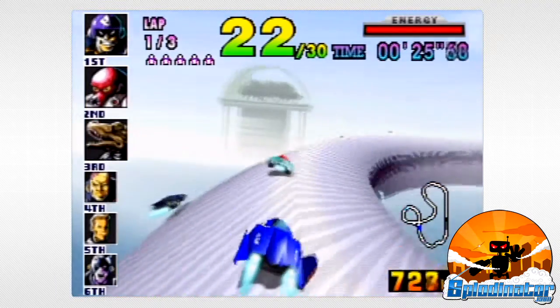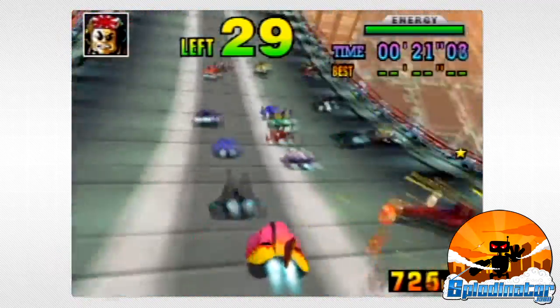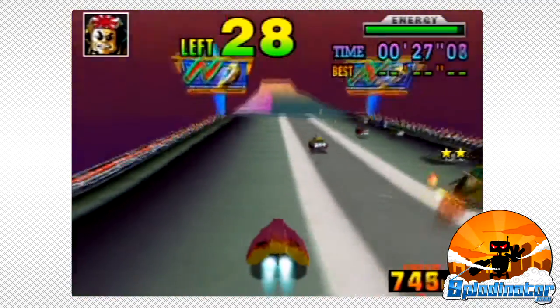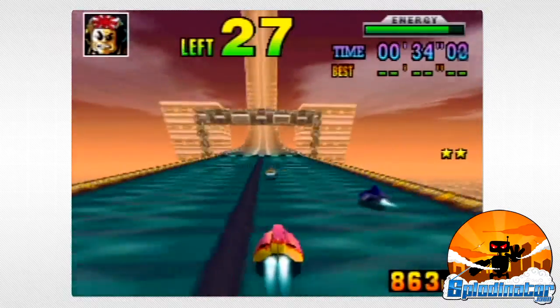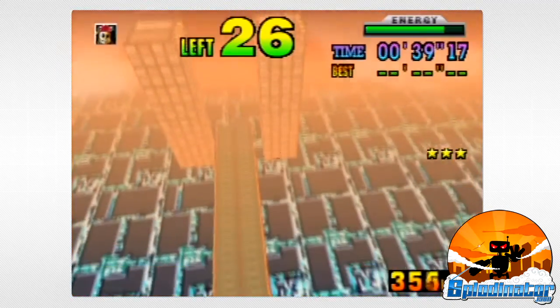In addition to Grand Prix and the expected time trial mode, there's also Death Race mode. Here, you take on 29 computer opponents along an endless straightaway. The idea is to bash and smash the other vehicles into oblivion with side and spin attacks. Finally, F-Zero X also provides a versus mode for two to four players — a welcome addition after the original F-Zero's lack of multiplayer, but very much expected in the N64 era.